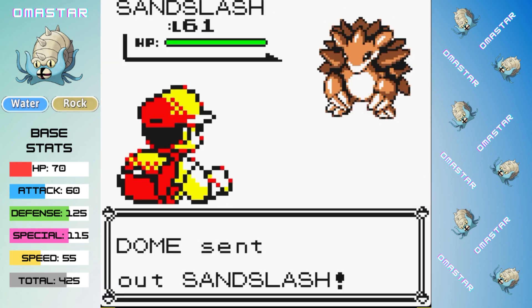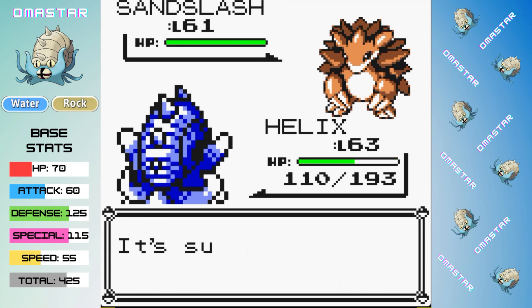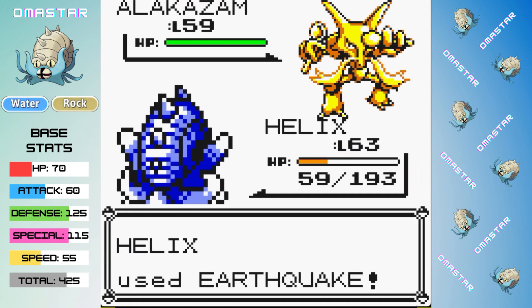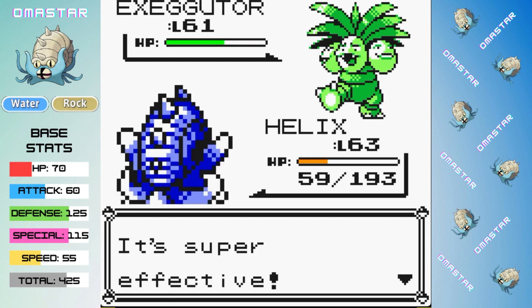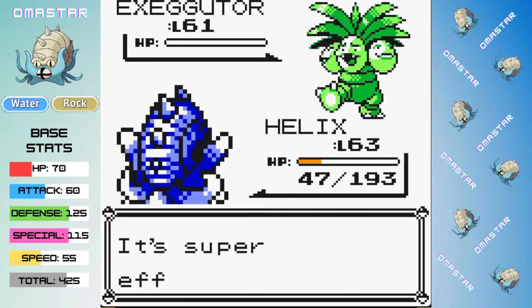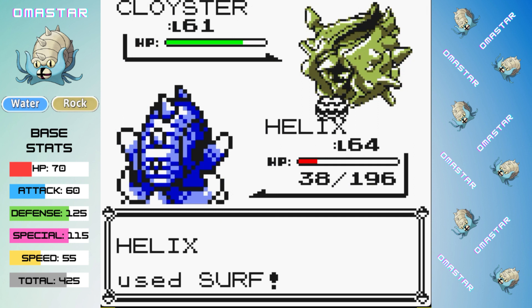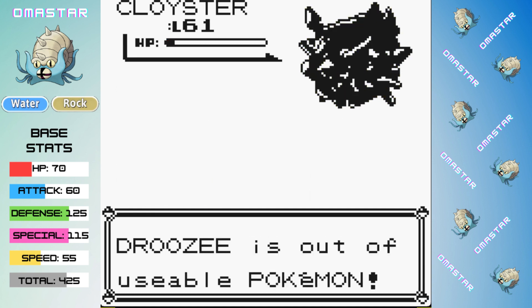Our rival leads with Sandslash, and I'm going to start by Mimicking Earthquake — while it means we're going to take some damage from Earthquake, our high defense does help us, and after that one Surf is enough to take out Sandslash and bring out Alakazam. Alakazam outspeeds and hits us with a very strong Psychic getting a special drop — not great. We do get an Earthquake one-shot. But thanks to that special drop, our Ice Beam isn't doing much against Exeggutor, and we get hit with Leech Seed. Cloyster comes out and we are not in a good place — even though it misses Clamp, we are not going to be able to outlast this Cloyster. A critical hit Clamp finishes us off and ends the battle.